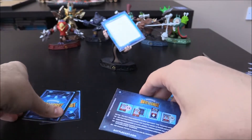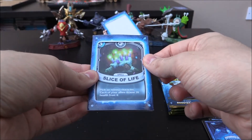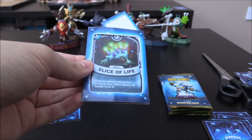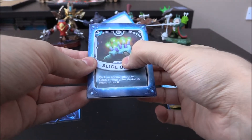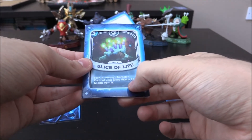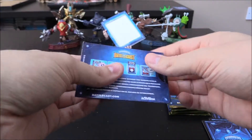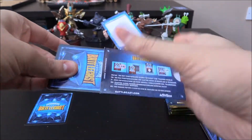Next one up we're going to get is Close Shave, which is a Roller Brawl 2 Crystal spell. And then we're going to get... Slice of Life. Now, do we have this one? It's an Undead 3 Crystal spell. Pick up an enemy character — each of your allies drain 20 health from it. That's pretty cool — that seems to be the highlight at the moment, whether it is a duplicate or not.